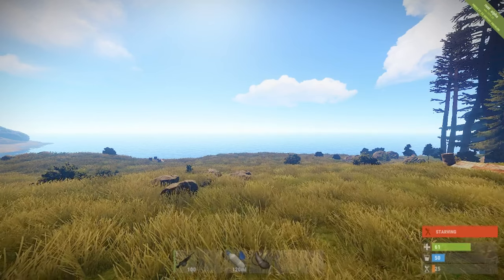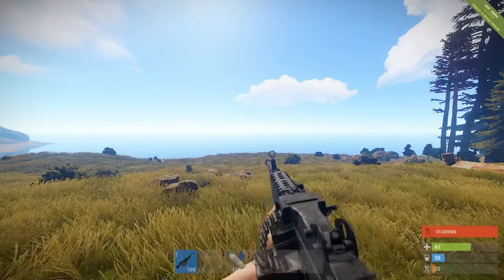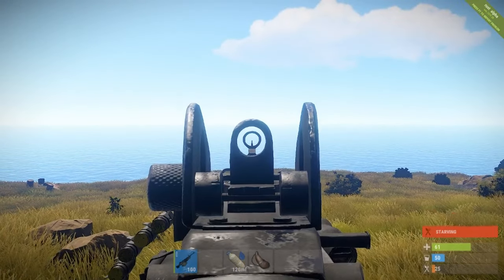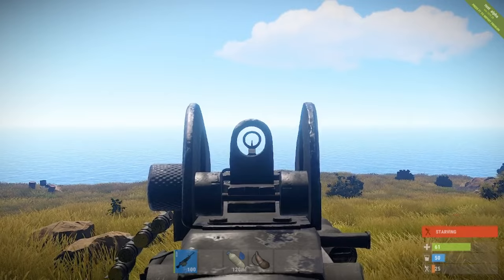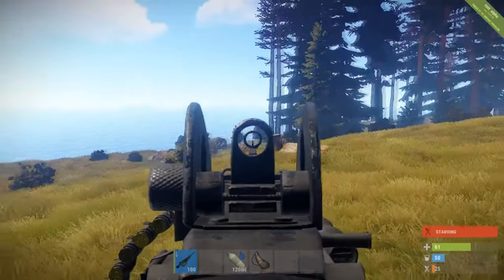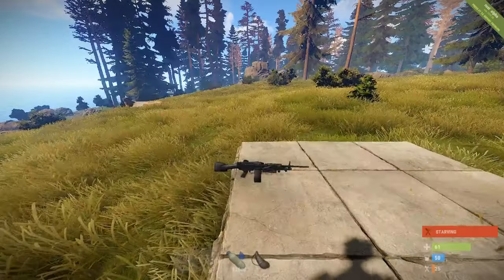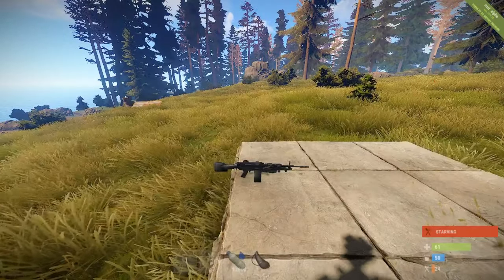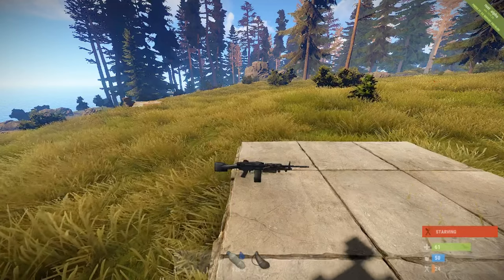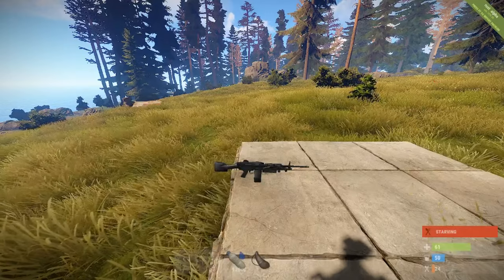The first thing coming this week is the aim down sight for the M249. If you take it out and look down the sight, you'll notice the back side of the sights has been slightly increased, much like it was with the LR300, so you can get a better view when looking through it. They've also fixed some issues with the world model for the M249, though there aren't very many visible changes.